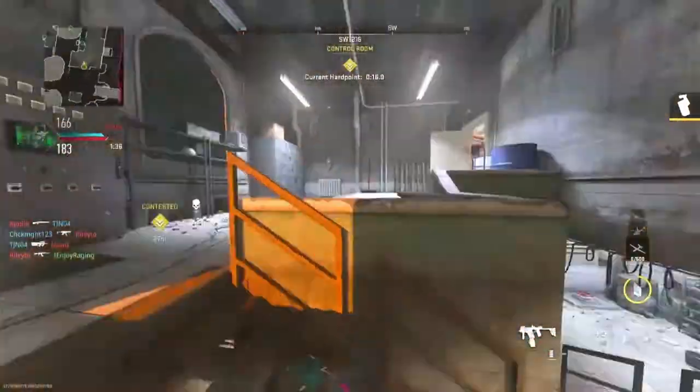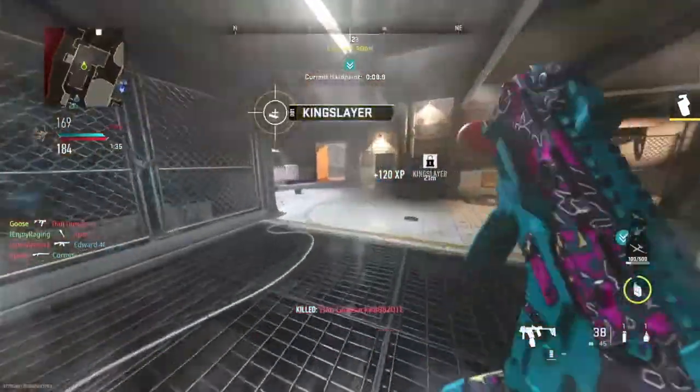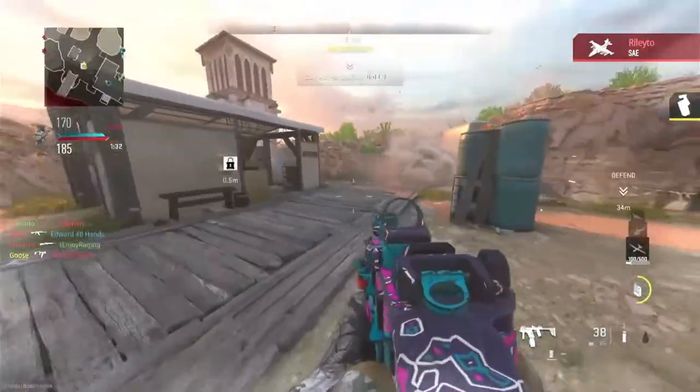You're posted up watching the hardpoint, so as enemies are engaging it and trying to capture the objective, you can shoot them from behind and secure your kill. I recommend throwing your inflatable decoy near the hardpoint so an enemy may stop and shoot at it for a second, giving you a better shot at securing the kill from behind.